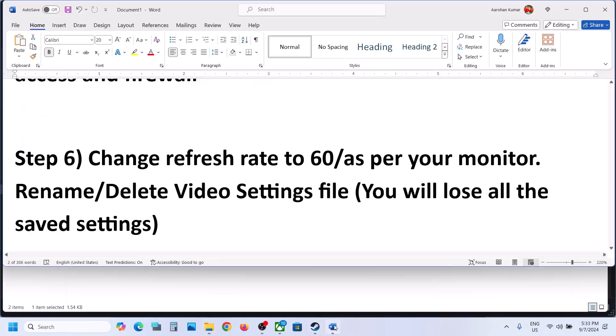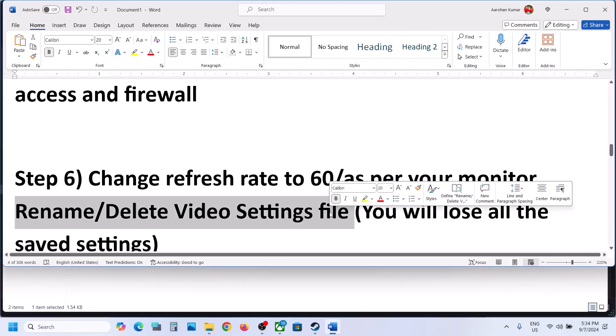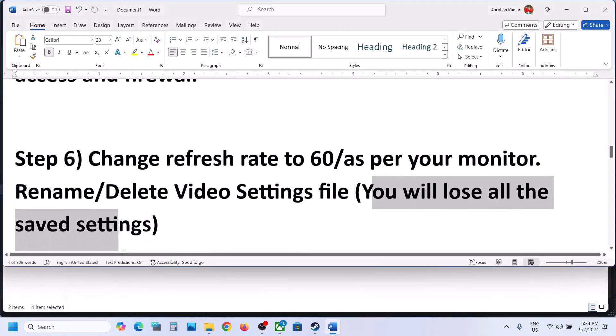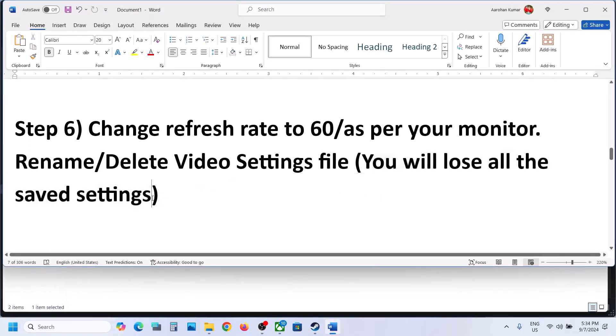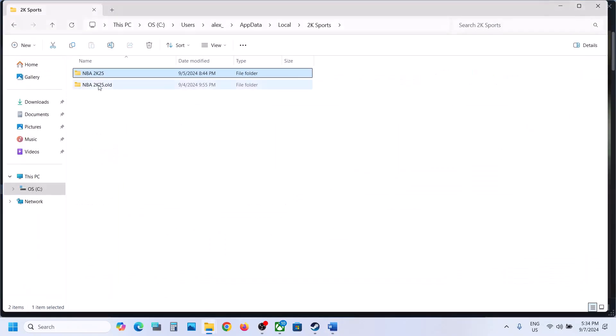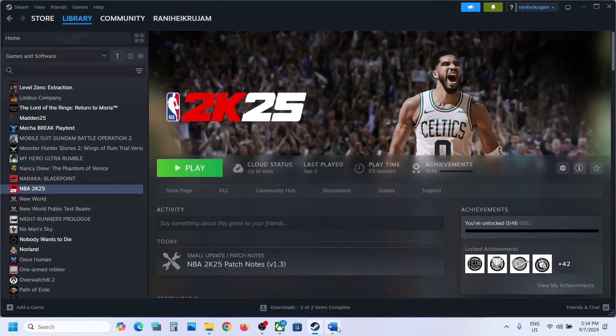Still not working? The next step is to rename or delete the video settings file. You can go back and rename the NBA 2K25 folder, but be aware that when you do so you will lose all your settings and game progress. Only if you agree to that, rename the NBA 2K25 folder — for example, add '.old' to the name — and then check. You will have to start everything from scratch.